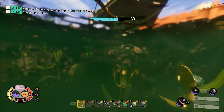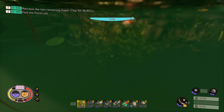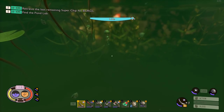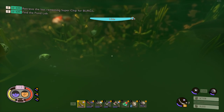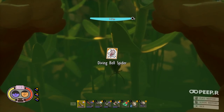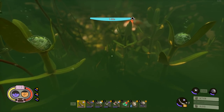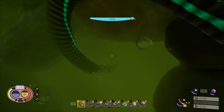I should find the water diving bell spiders down here — I haven't scanned them yet. I'll also try to scan the big koi fish. Got the diving bell spider — now I can see its weaknesses and resistances.